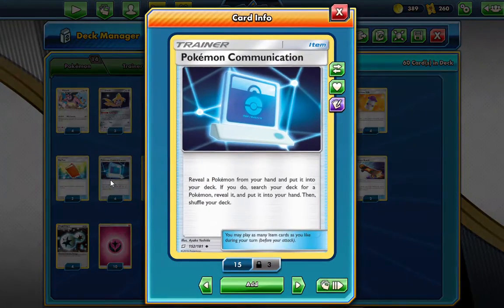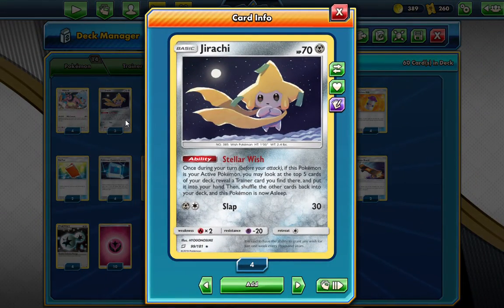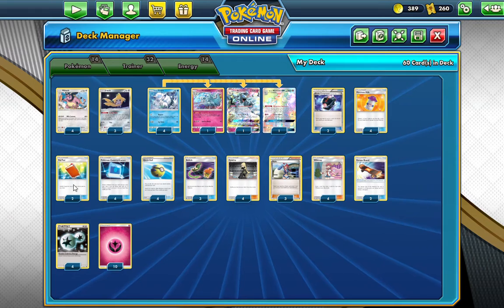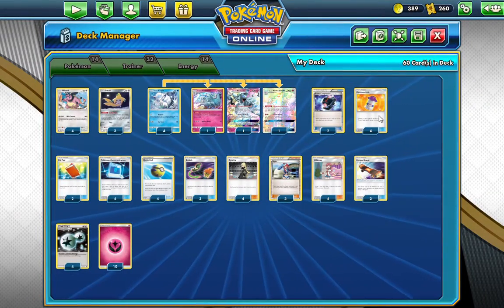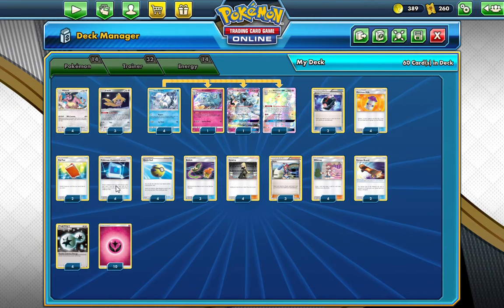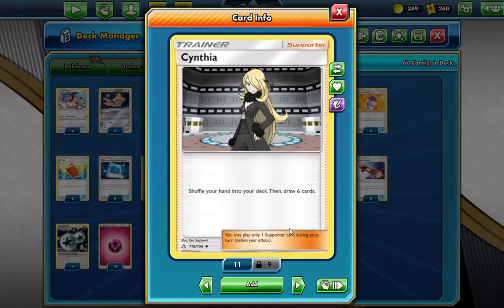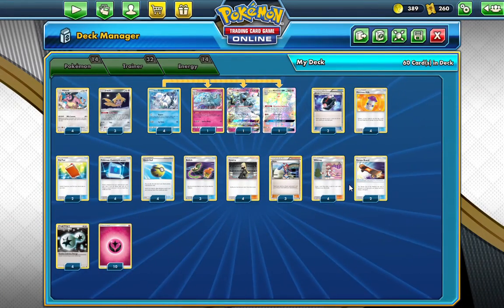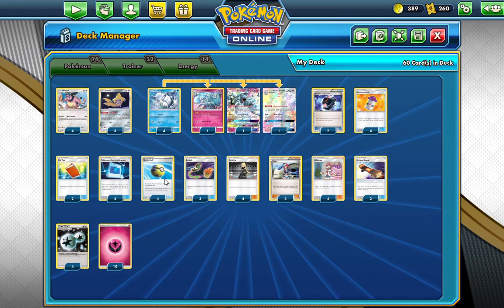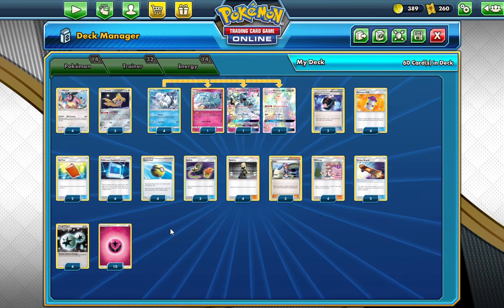We actually play a heavy amount of Jirachis — three of them — for the Stellar Wish ability so we can get set up real quick. We run a heavy surge engine. We play two Ultra Ball Compressors, four Moomoo Milks, two Vulpix, four Pokemon Communication, four Quick Ball, three Switch, four Cynthia, three Skyla, and four Whitney. Whitney is an arresting card for this deck — such a busted card. You draw a card and then draw two for each other Whitney in your discard pile. So basically, like a Professor with all the other Whitneys, you're going to get a big card draw. There's no Marshadow or anything else like that in this deck — I might add one, who knows.